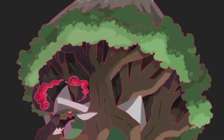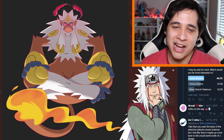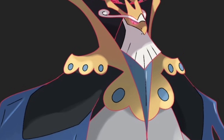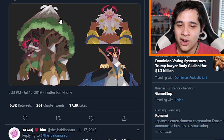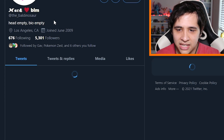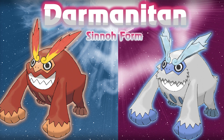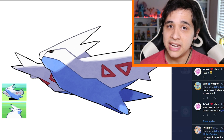Just look at this Torterra — the man's got the whole Mount Coronet on his back. We got Infernape looking like an absolute Sage Mode beast, kind of reminds me of Jiraiya from Naruto. And then Empoleon, probably my least favorite of the three starters — even in this Gigantamax form I don't know about this one. Shout out to Baldinosaur for these amazing artworks. Also, he drew the Diamond and Pearl beta Pokemon, and it would actually be interesting if beta sprites came back as regional variants or Sinnoh forms — they could take inspiration from those beta designs.